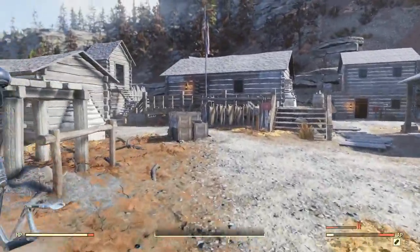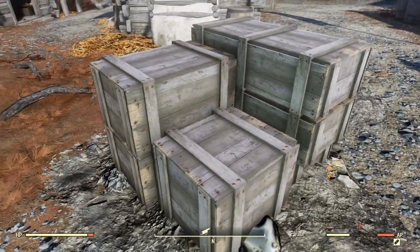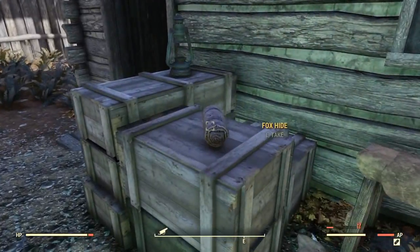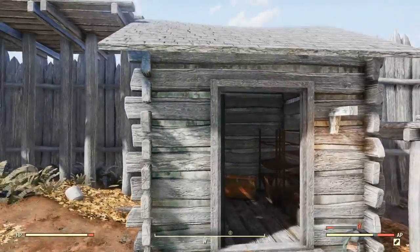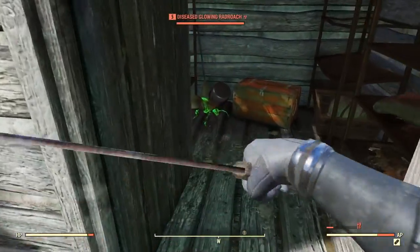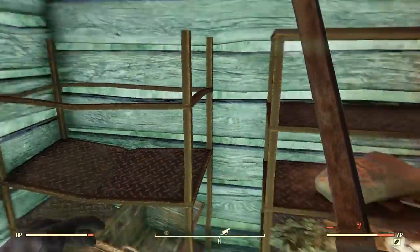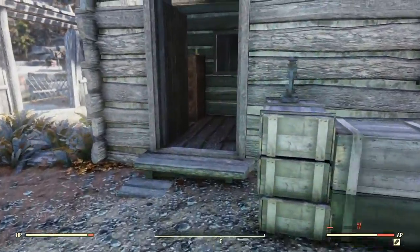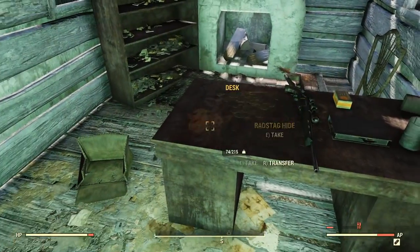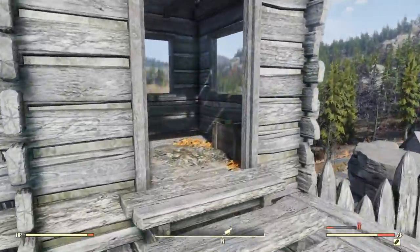Once in the main part of Prickett's Fort there are a few locations you're going to want to look. Right here on top of these boxes, coming over here in front of this little house, right on top of these boxes, and looking inside this little shack you will see two hide bundles — go ahead and grab those, they're worth three leather a piece. Going inside this small little house you will see a hide bundle and a Razztag hide, go ahead and grab those.